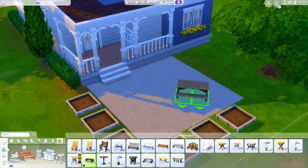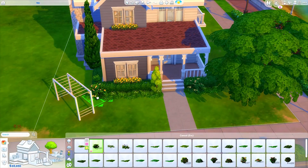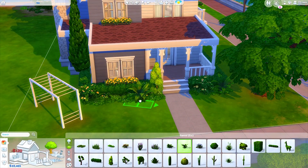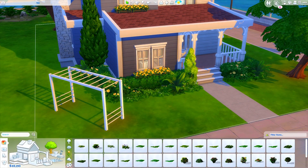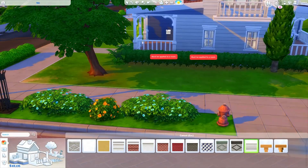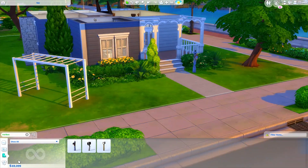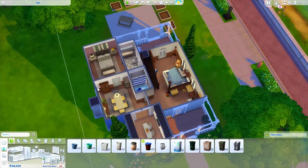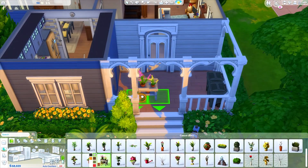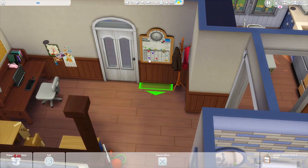Here we're adding some planters outside so you can practice your gardening, and then we're grabbing a picnic table as well. We're adding some last-minute landscaping because I had actually finished this build and then came back and was like, no, it needs more. I was trying to keep it simple since the main focus is taking care of all these children, but I needed it to be just a little bit more lush.